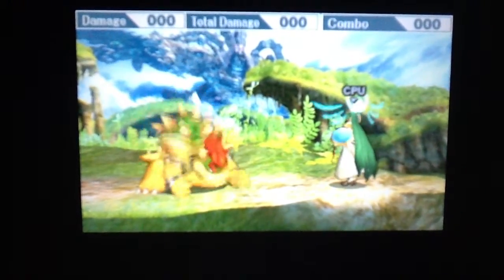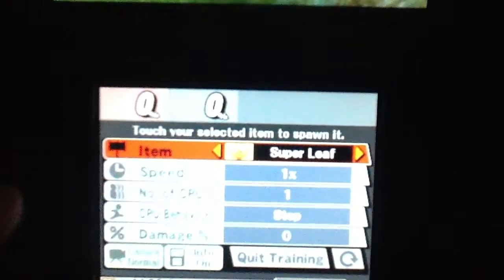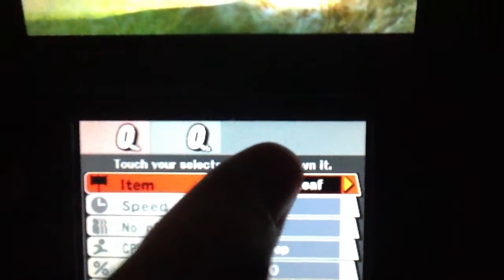As you can see, I'm in training mode as Bowser — very fun character in this game. We have Palutena as my opponent, but that's not really important. What's important is down here on the touch screen, we have the item select and whatnot to customize your training.